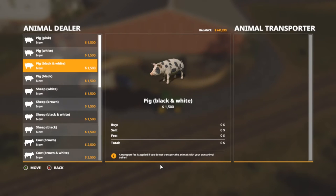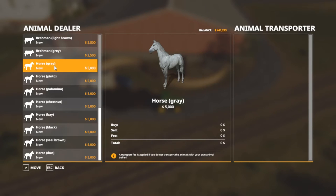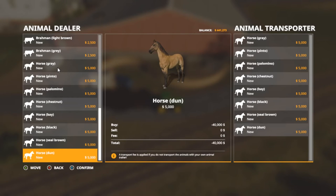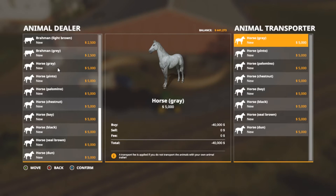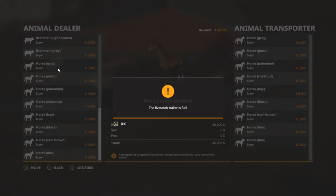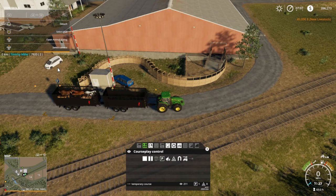We're going to load it back up. Where's our horses? Oh, that's a cow — or whatever it is. Brahma. We're getting one of each — actually, it'll be two of each. One, two, three, four, five, six, seven, eight. Nine in the trailer. So that's $45,000, folks — one horse can buy $45,000 worth of horses. Confirm — that's in the back trailer. I need to back up. Put nine in this one.